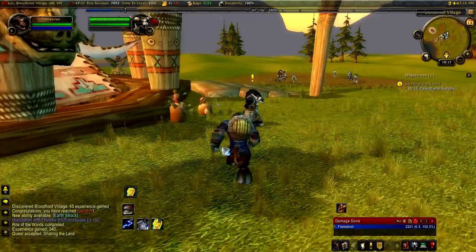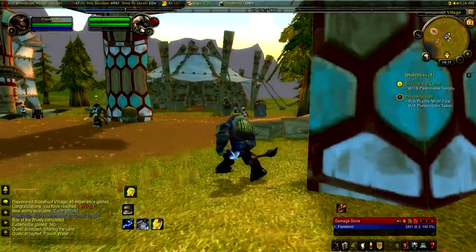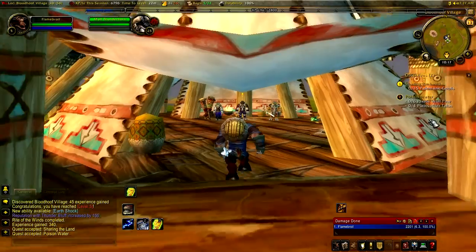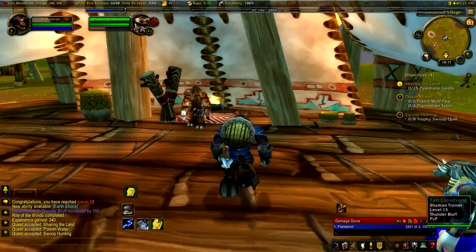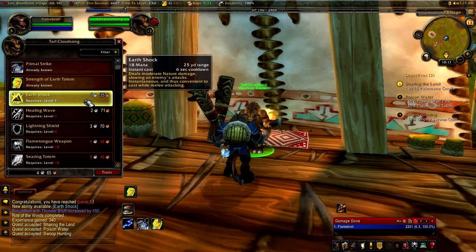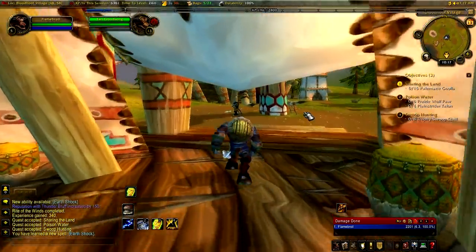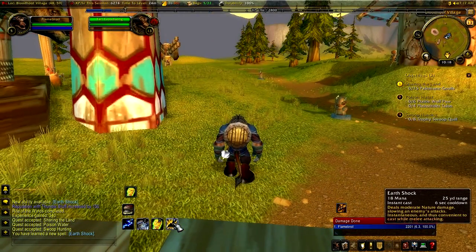I like being panned out as far as I can so I can see as many of these things as possible. If you are a noob and you are new to Warcraft, you always want to grab as many of the quests as you can whenever you go to a quest hub — even if you don't do them, just grab them so you don't have to run back. Most of these are just kill quests. Let me just grab this new ability — Earthshock, deals moderate nature damage. I'm not really sure what — obviously I'll take it. And that's convenient to cast while melee attacking.